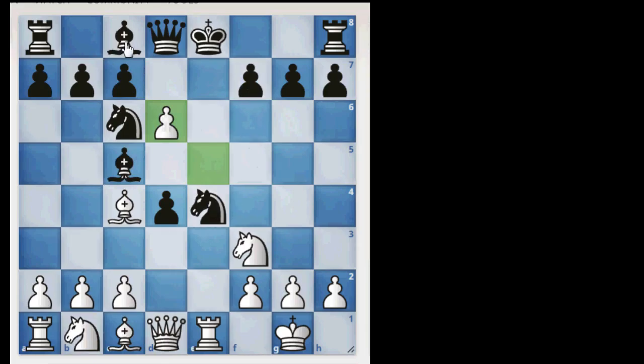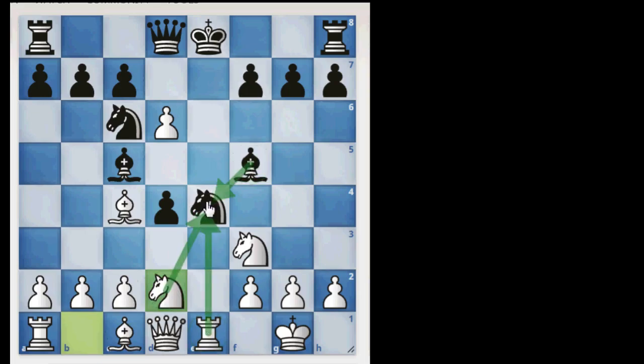This — Bishop to C5. Yeah, this is a blunder. Of course, this is a clear-cut blunder. Because we will play Knight to D2 — two attackers. Do you think the knight will survive? I don't think so. Of course, it's not possible. There are no viable escape squares for it. And even if the knight somehow survives, we will still attack — this is the worst move, Bishop to C5, I mean to say.